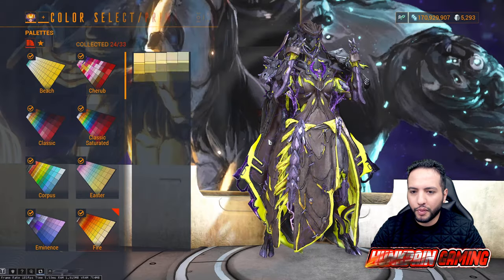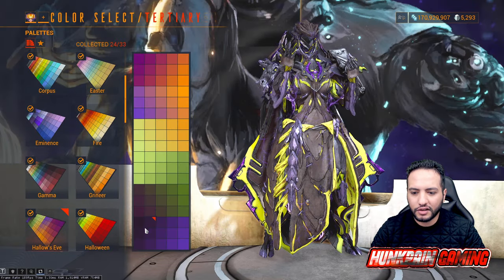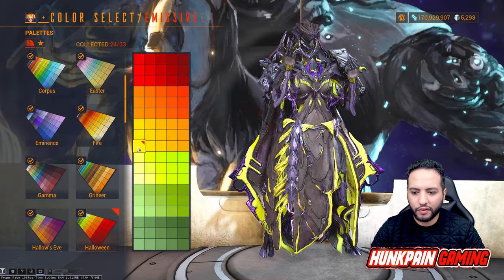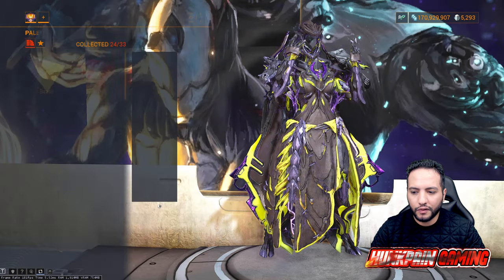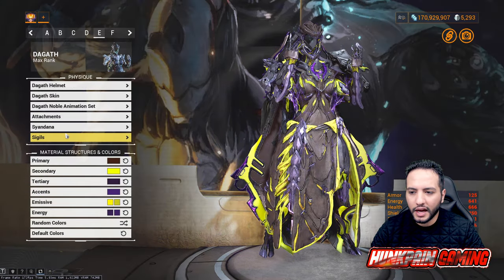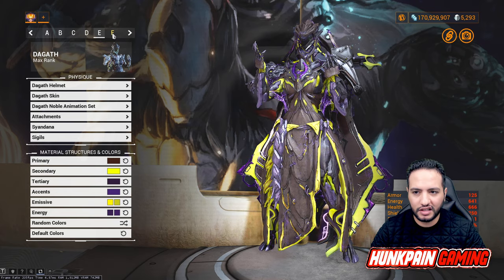Model E colors: primary is from Fire, secondary is from Corpus, tertiary is from Hallow's Eve. Accent from Hallow's Eve. First emissive from Hallow's Eve, second emissive from Classic. First energy from Hallow's Eve, second energy from Hallow's Eve. Attachments and Syndana follow the same colors.